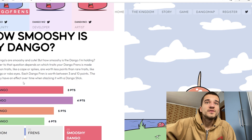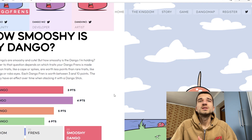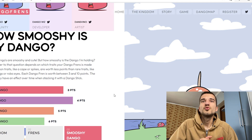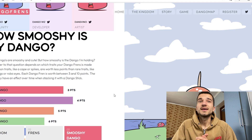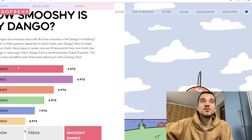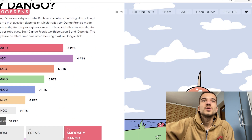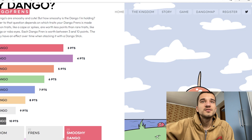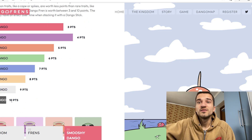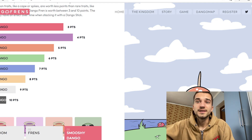The points may have an effect over time when staking with a Dango stick. Common traits like a cape or spikes are worth fewer points than rare traits like angel wings or a robo face. With 3 points we have 1700 Dangos, with 4 points we have 1100 Dangos, and with 10 points we have only 137 Dangos — so those are very rare.